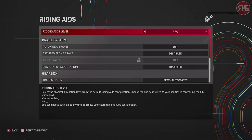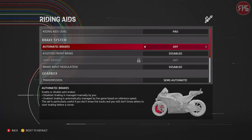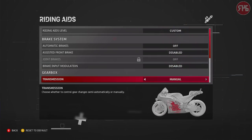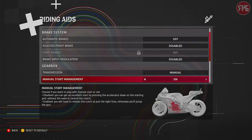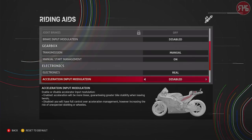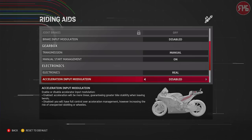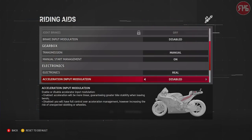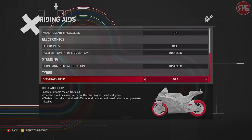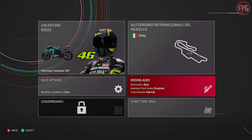Riding aids. Automatic brakes are off. I've already got the riding aids set to pro. Assisted front brake is off. Brake input modulation is off. Manual even gears. Manual start on. Electronics are real. Acceleration input modulation: disabled — full control over acceleration management, however increasing the risk of unexpected skidding of the wheels. Cornering, off-track help: no. So that is all fine, that's how we want it.